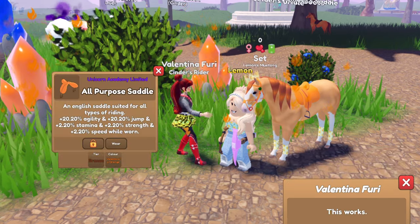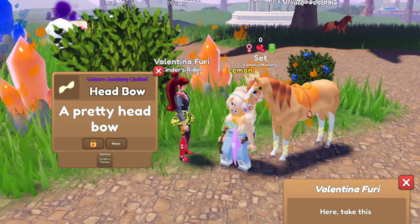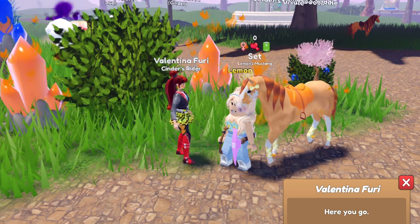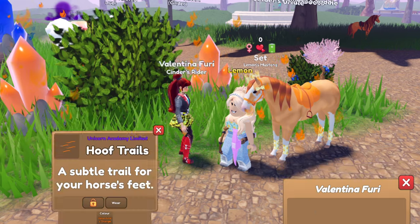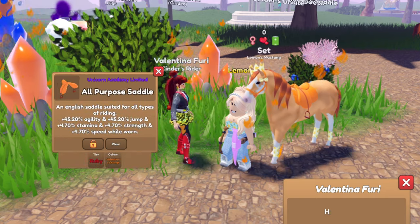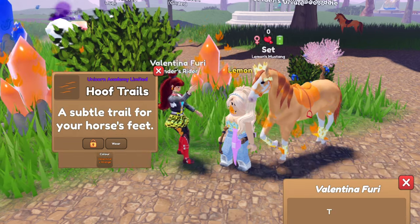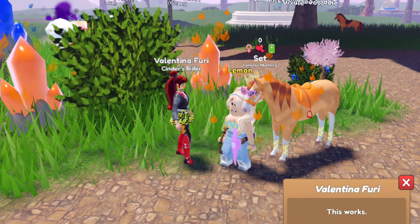We got a bronze all-purpose saddle. We got some sky berries. We got Cinder's flames head bows. We got another mini cherry blossom. We got a fancy English bridle in gold — cute. We got a halter in copper. We got some of Valentina's hoof trails, more sky berries, and a ruby all-purpose saddle. We got a face rainbow, and some more hoof trails — how many of these hoof trails are we going to get?